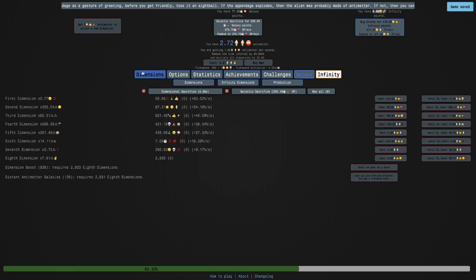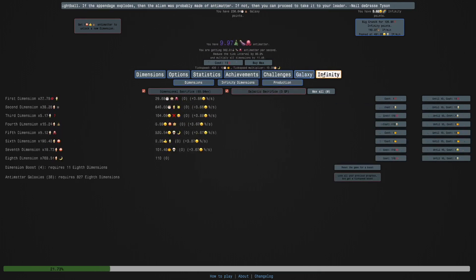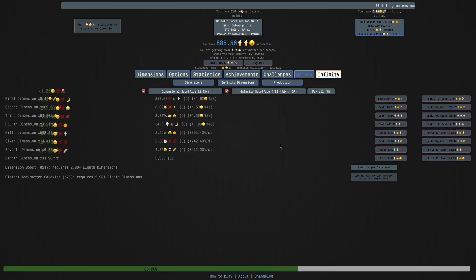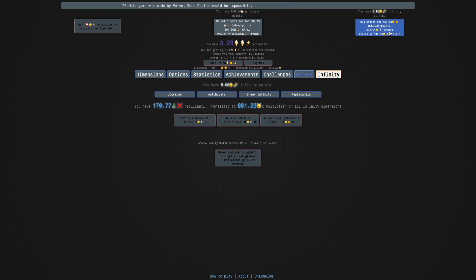I can get all the way up to AJ. And actually, if I get the Galactic Sacrifice, I can get even more than this. As before, we have gone to infinite replicanti — or, I just mean E308 replicanti. It's not actually infinite. Like, you can see this is just 1.79e77, which is essentially the E308 thing. It looks like I can get no more than this. It only gave me about a 25% boost to my infinity points, but that's still a decent boost. And I think it's actually just enough to get the max-replicated galaxies to 1.